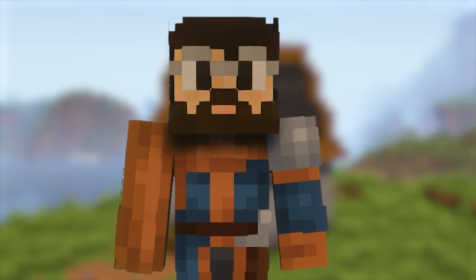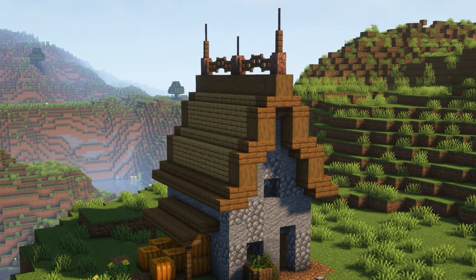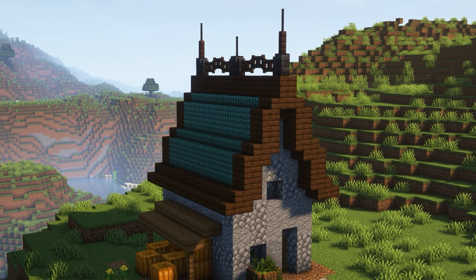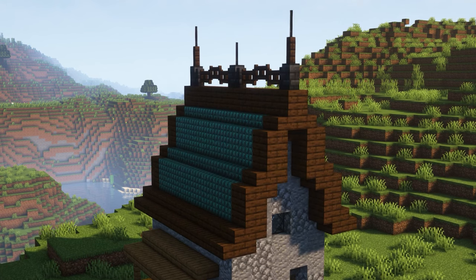Now we're going to move on to some more advanced tips and advice for your roofs. One thing you can do to add some extra detail is give your roof a trim. You can add a lot of interest by changing out the blocks on the inside of your roof. Here's another example with different blocks - this is where you can get creative and experiment with different palettes.